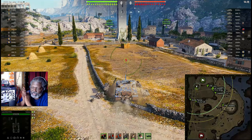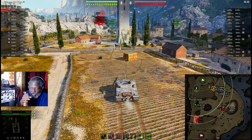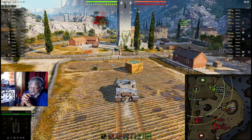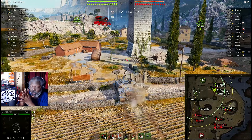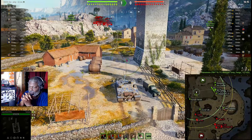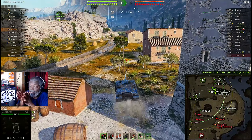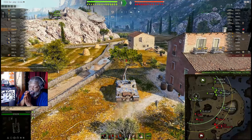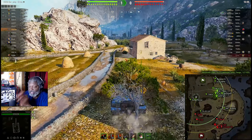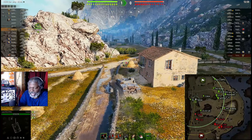Here we go — we're on Cliff and we are on the north spawn. This location should be fairly obvious to anyone, but yet I see so many people play this location and play it so wrong. I'm going to point out why they play it wrong and show you how you should optimize yourself in this position.